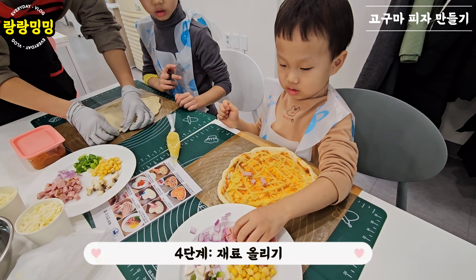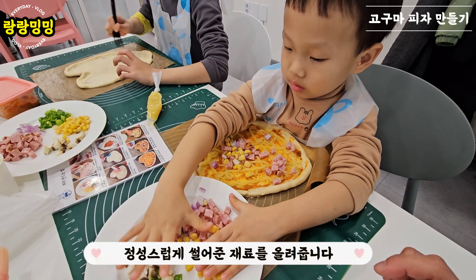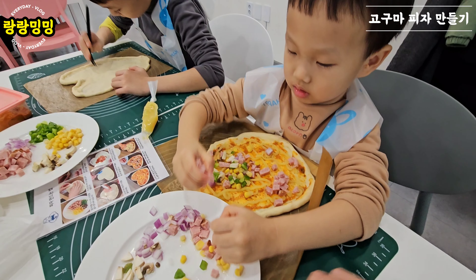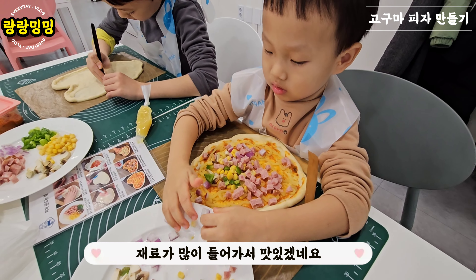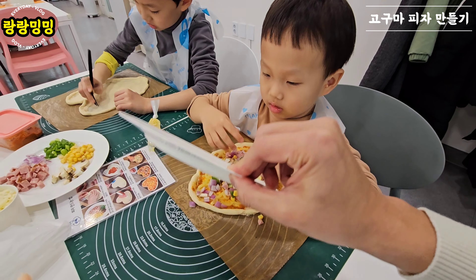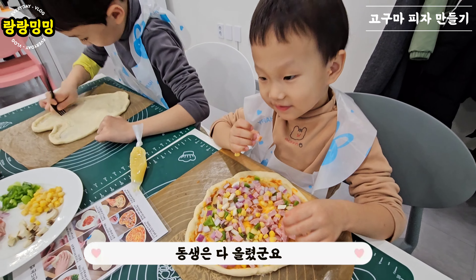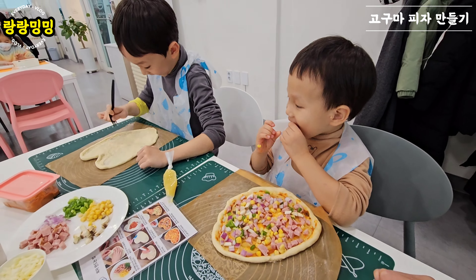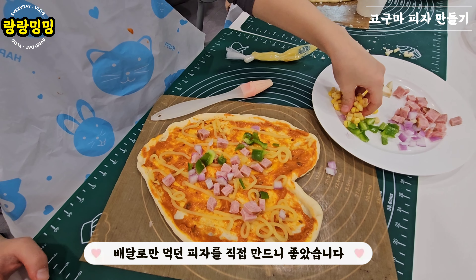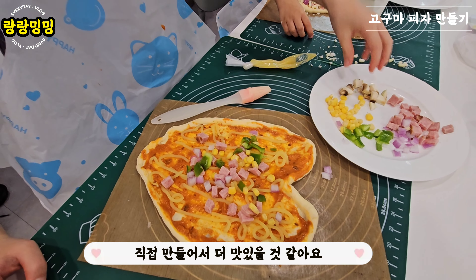4단계: 재료 올리기. 정성스럽게 썰어준 재료를 올려줍니다. 재료가 많이 들어와서 맛있겠네요. 동생은 다 올렸군요. 배달로만 먹던 피자를 직접 만드니 좋았습니다. 직접 만들어서 더 맛있을 것 같아요. (Step 4: place the toppings. We carefully place the ingredients we cut earlier. Lots of toppings — it's going to be delicious! My sibling is done placing theirs. It's great to make pizza ourselves instead of just ordering delivery. Homemade will surely taste better!)